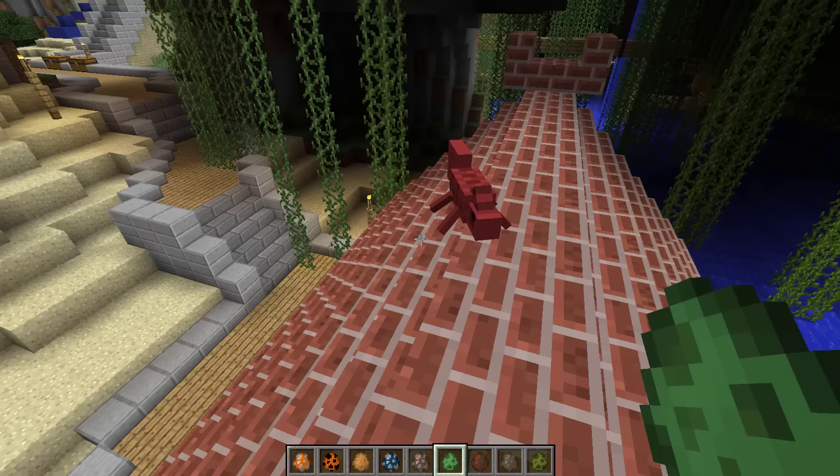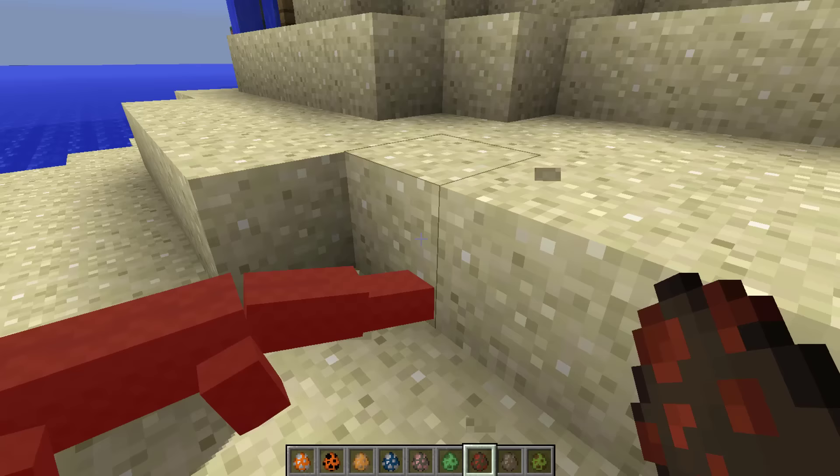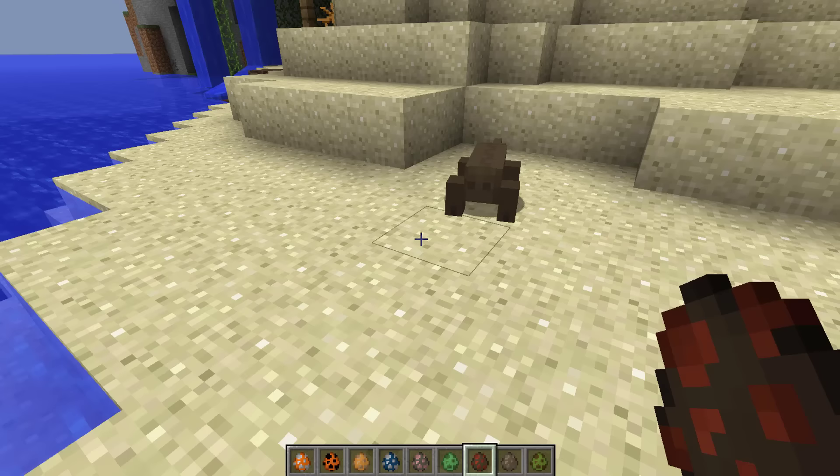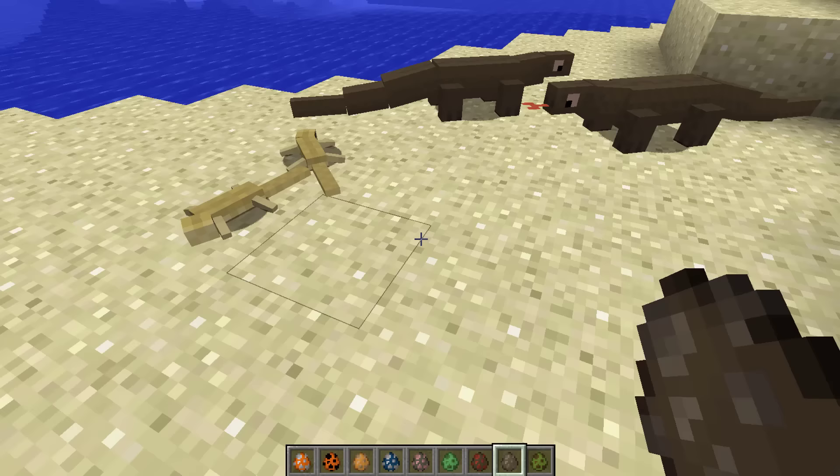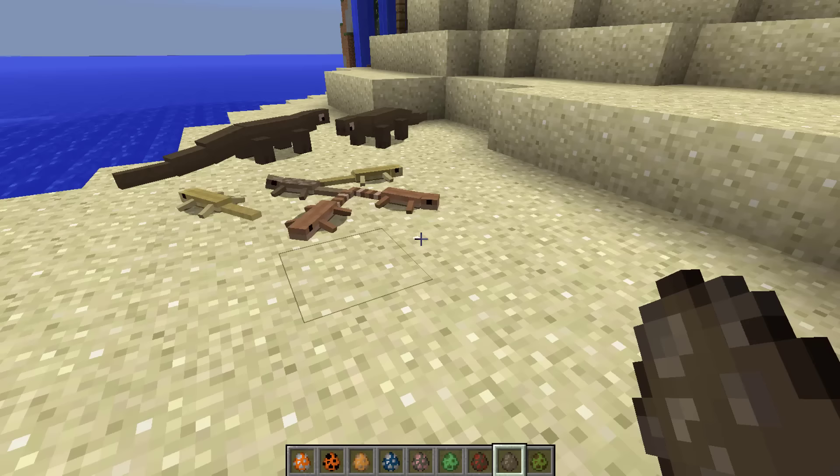Let me also spawn a Komodo dragon. Oh - sorry sorry sorry! That was close. Let me also spawn some lizards because they can be like baby Komodo dragons - that would be so cool! They all come in different colors and sizes - they're so cute.